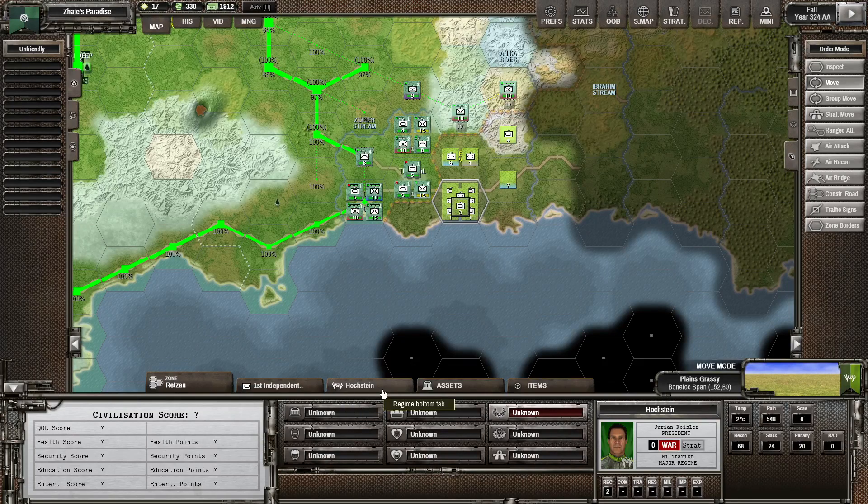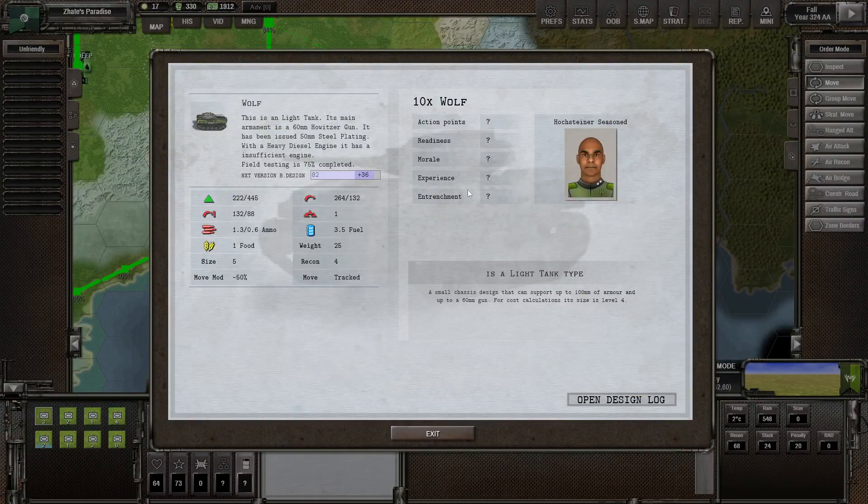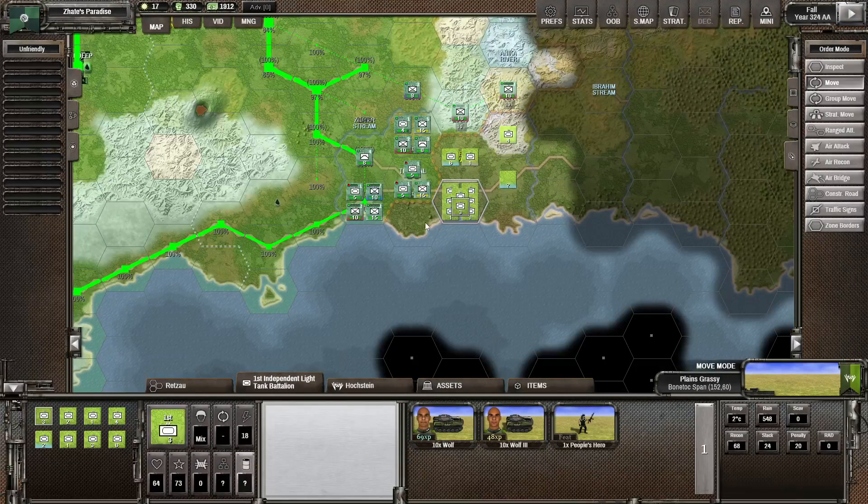Admittedly, they've got probably fairly cheap light tanks. Although when you think about it, they've got howitzer guns of 60mm, max steel plating, heavy diesel engine, so they are relatively expensive actually. The stats aren't literally all that great either.